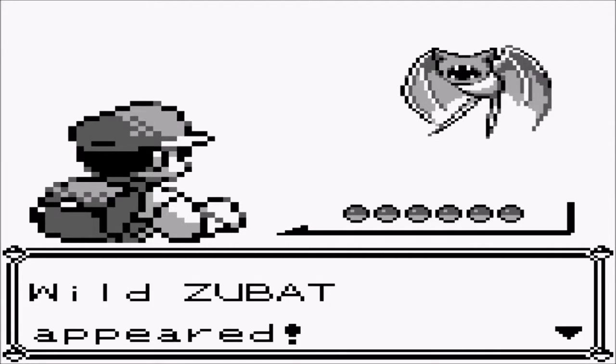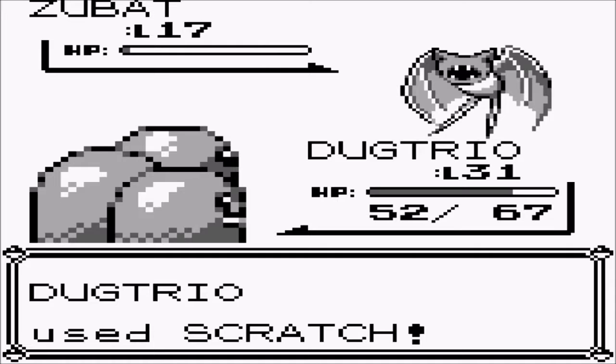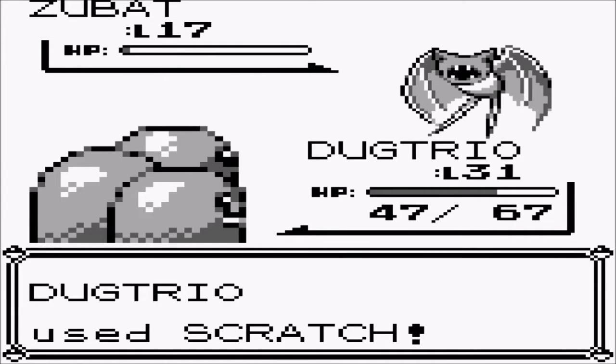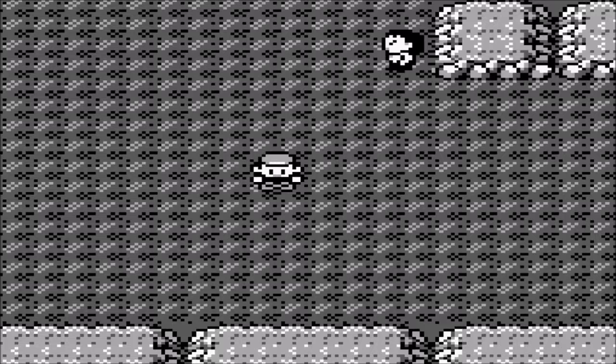There's a trainer up there. Zubat — did I say you could be here? Get out of here, you're garbage. Alright, I'm going to stop here before a wild battle captures me. Next time we'll be taking on the rest of this crappy area and hopefully getting to Pokemon Tower and freeing some people from possession. See you guys then.